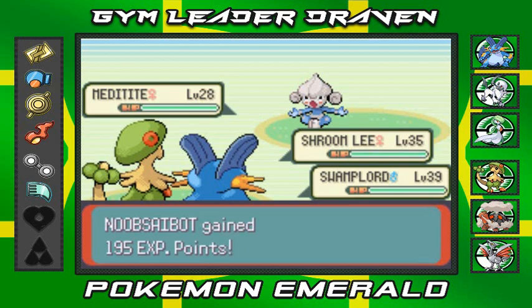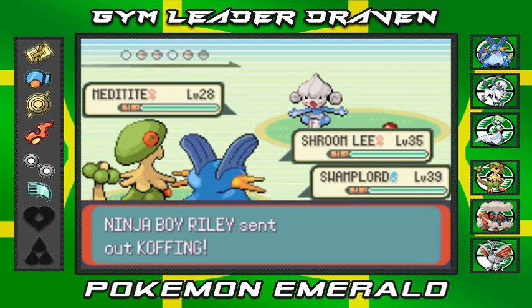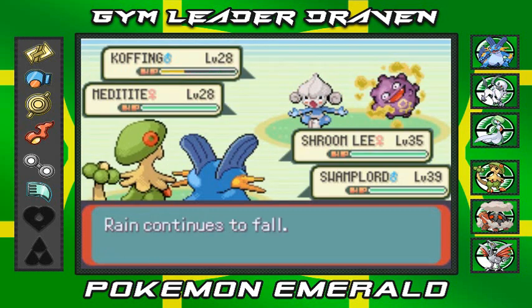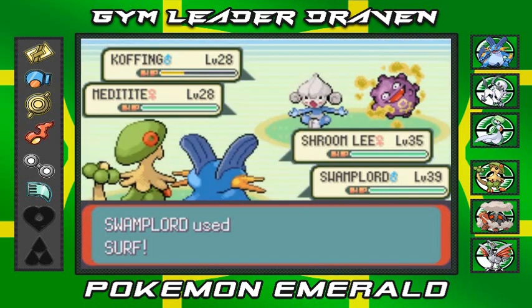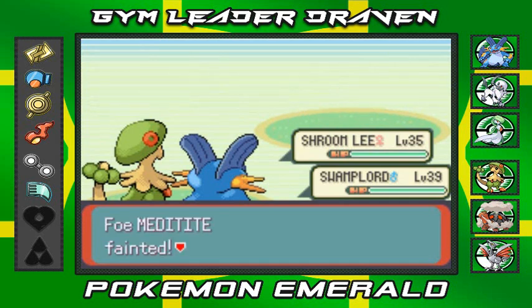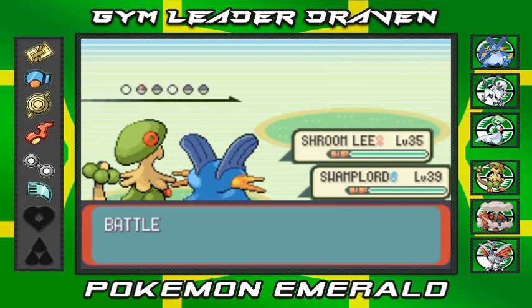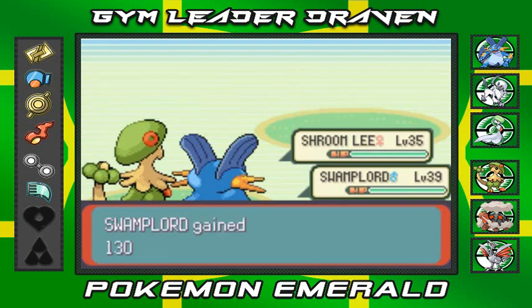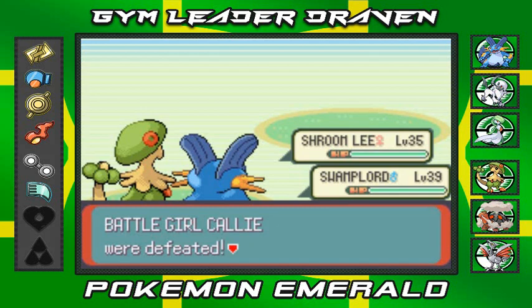Meditite doesn't get hit because it's using Detect. Going with Strength attack - Corphish doesn't take much damage but it is what it is. Surf attack destroys them both - defeated them both, taking care of business. Noob Saibot grows to level 34. Strength attack defeats the Makuhita and everybody's growing levels, which is great.